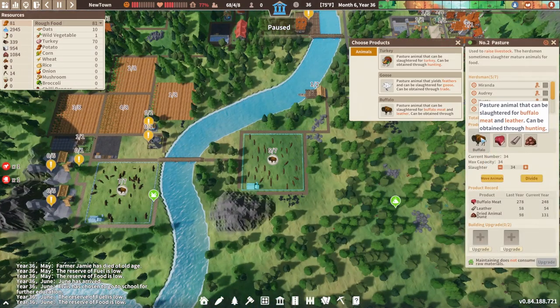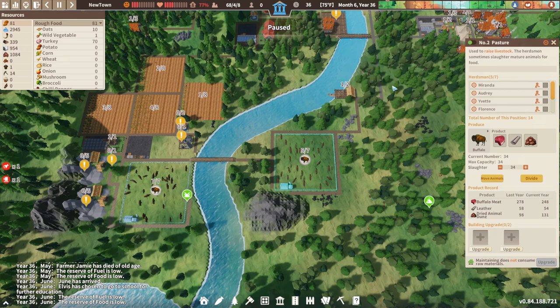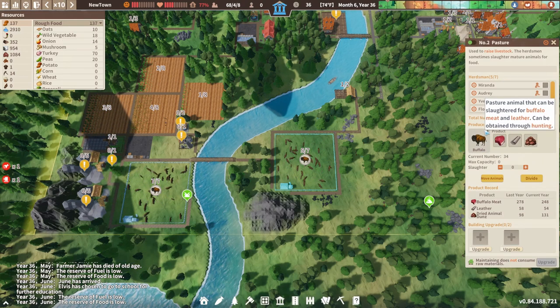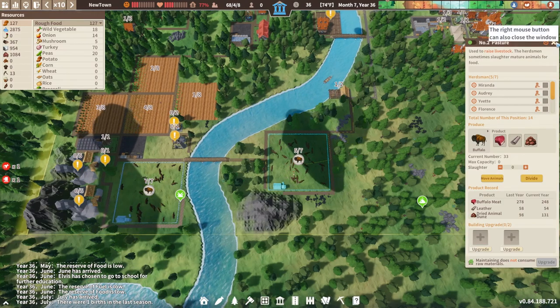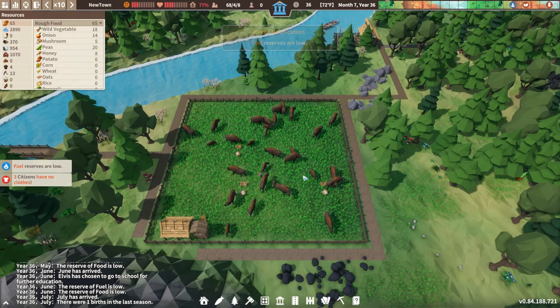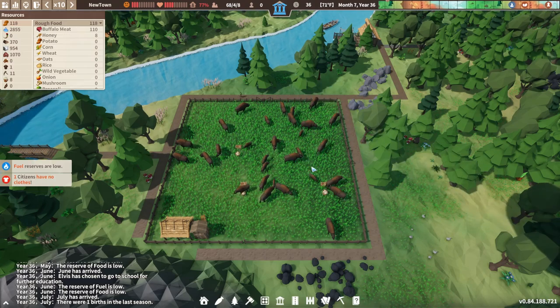I'm going to change this to geese. That might mean they'll slaughter everything in there, in which case we've wasted quite a lot of time in the last episode. Let's slaughter everything and go, because we want geese. Hopefully this will give us a massive influx of food to start with. And then obviously we're going to have a change of geese.